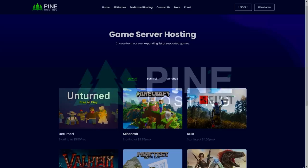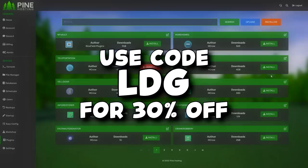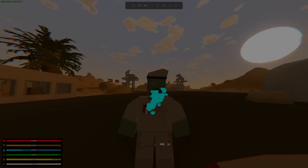Before we get into the video, I would like to shout out today's sponsor. Do you want to make your own Unturned server for you and your friends? Then check out Pine Hosting. With Pine Hosting, you can make your servers in literally minutes. They have high performance, extremely easy to use, global locations, affordable prices, a workshop installer, and if you use the code LDG, you get 30% off. Make sure to use the link in the description below.